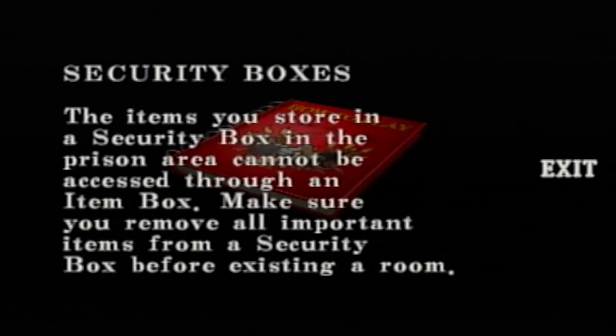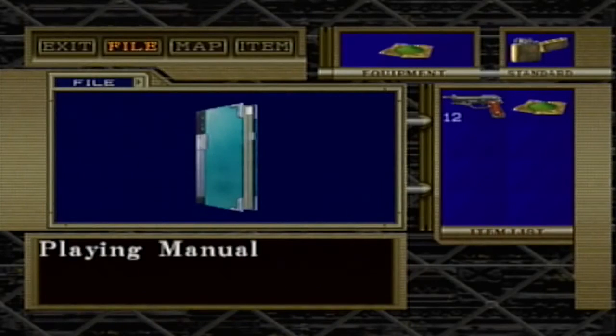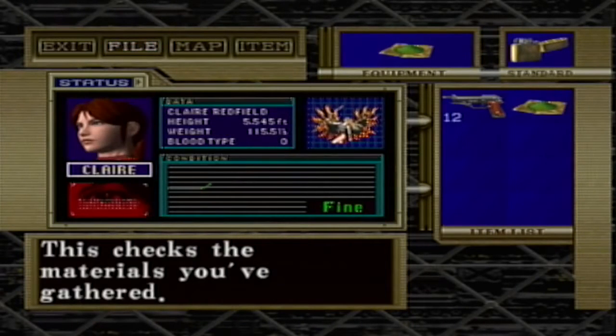Now you can cycle through this whichever way you choose. I didn't remember that I could just hit circle, so I ended up going through the entire thing. As you can see, the herb is equipped. Somehow, it has replaced the gun. Now, the glitch isn't completed yet because, as you can see, I'm still holding the handgun.